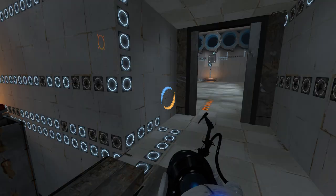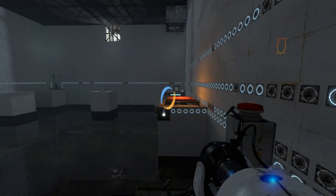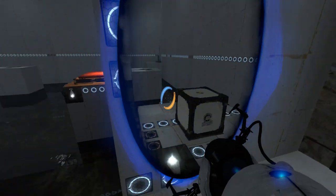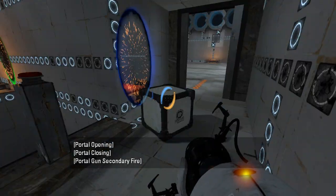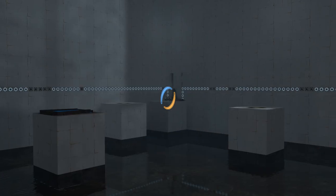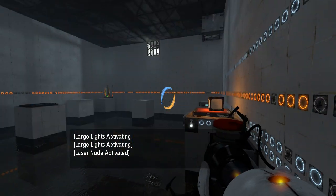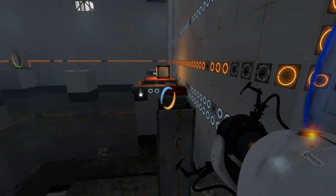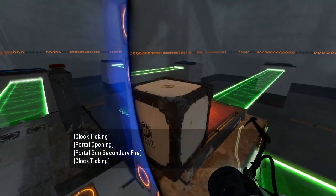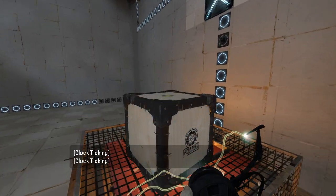We might as well just have this area be open and available from the start. What is even happening right now? So here's the thing — you've got portalable walls everywhere, which means I can pretty much bypass everything you might have wanted me to do here, just by doing this. What does that even do? What's this over here? Ouch! What in the world? Why did that have to be so loud? I'm not sure what any of that's for. Let's just get out of here. So let's put this cube on this button and see what this does, if anything.